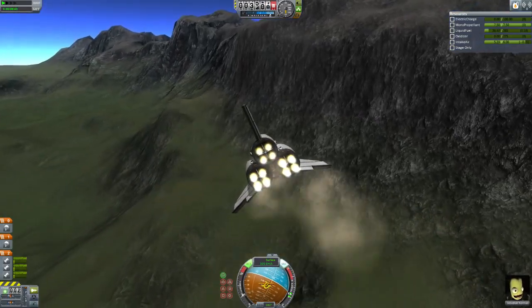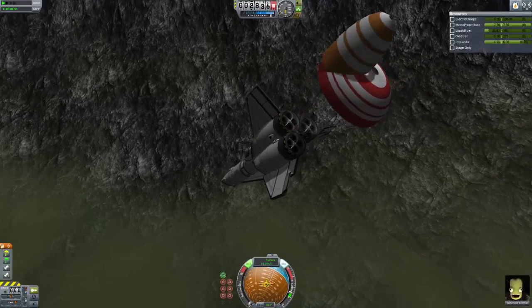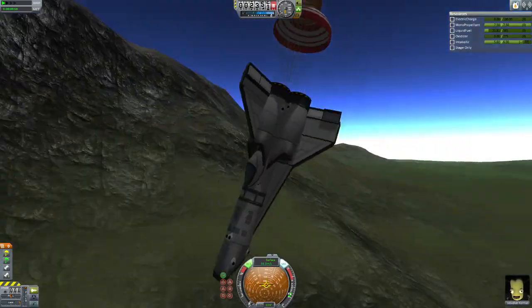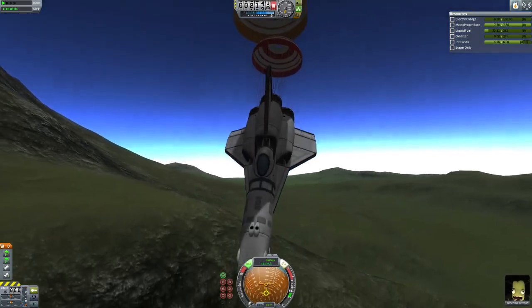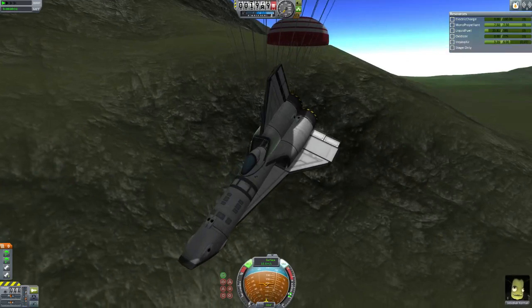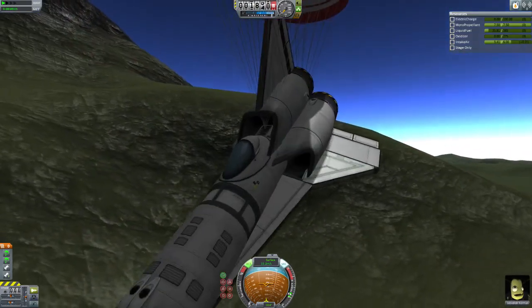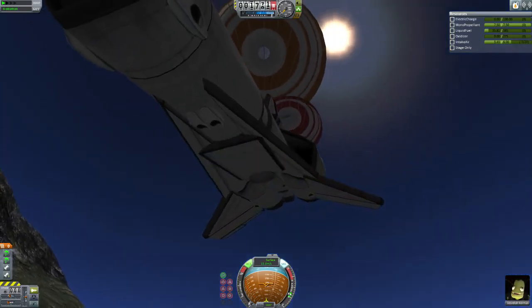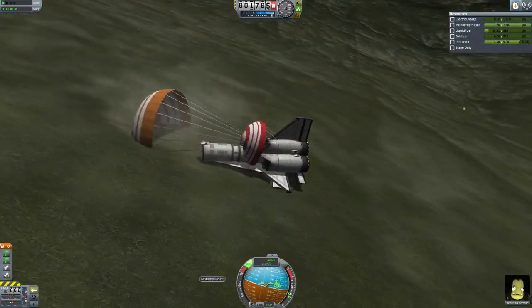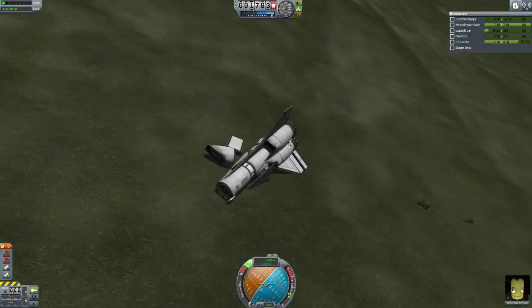As you can see, we are pretty much just going to crash unless I activate the abort stage, which deploys the drogue chute, and then we have a main chute. The main chute is hidden behind the cockpit, which makes it slightly glitchy since the parachute opens out here - I don't love that, but once it deploys it goes more appropriately. There's a little winglet here because this thing does not generate lift at all without it. It hits the ground kind of hard, but you can see it is a relatively safe landing.